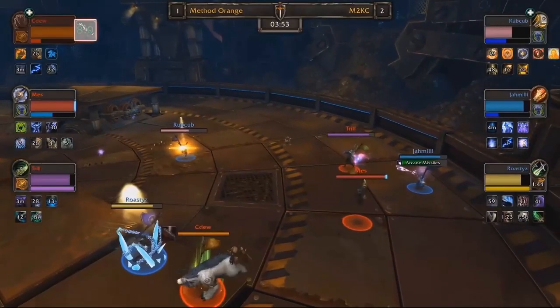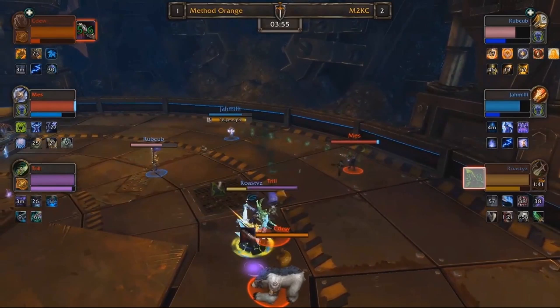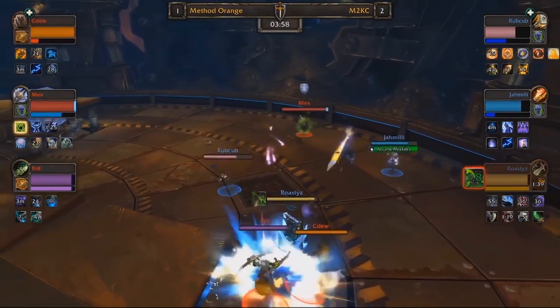Here we can see Seadoo put into a Hammer of Justice into a full Sap with no defensive cooldowns on the side of Trill. So he opts to use a defensive Fel Eruption, denying Roasties from landing a Kidney Shot which could have otherwise been devastating for Trill if they got off the pressure they wanted.